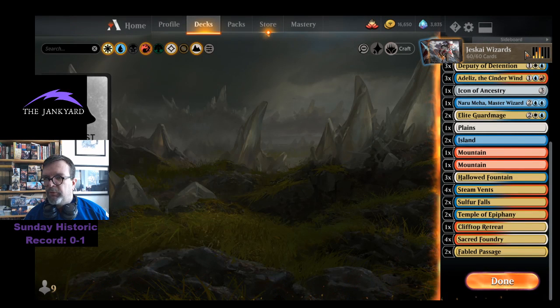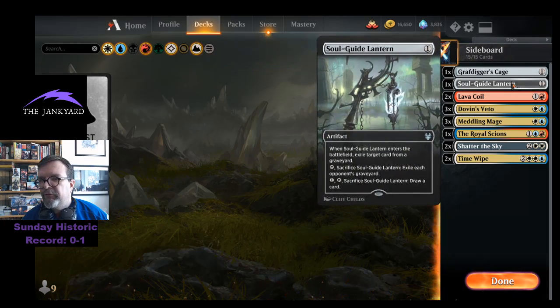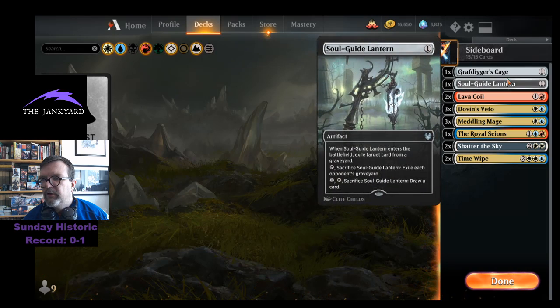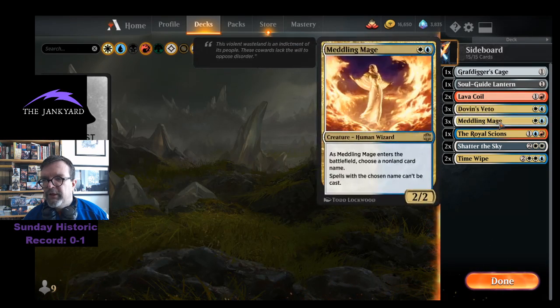We have 23 lands, which isn't bad — I wouldn't want to go any more, might consider going one less. For the sideboard: Grafdigger's Cage and Soul-Guide Lantern to deal with graveyard strategies. I'd be tempted to go up to a second Grafdigger's Cage and drop the lantern. Two Lava Coils, three Dovin's Vetoes.